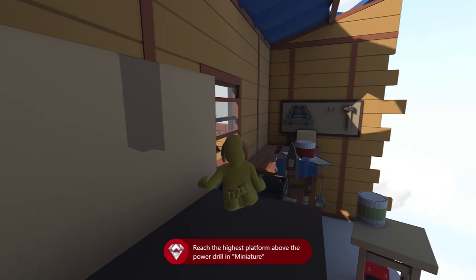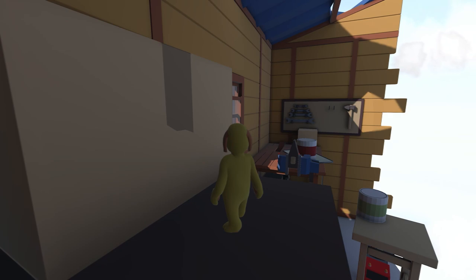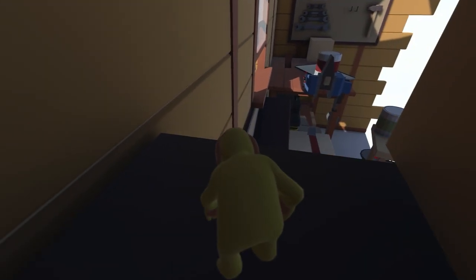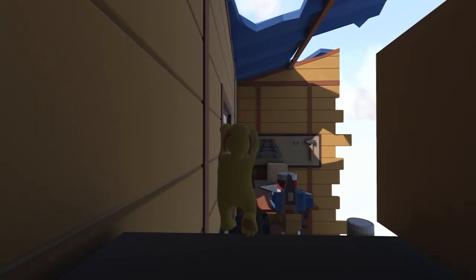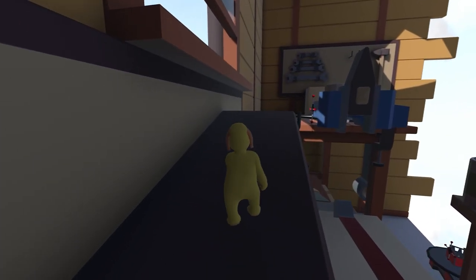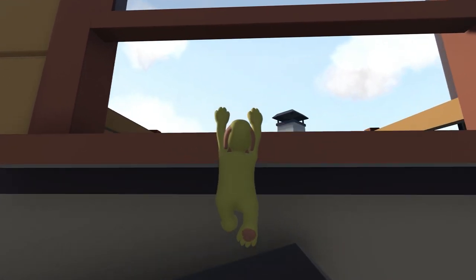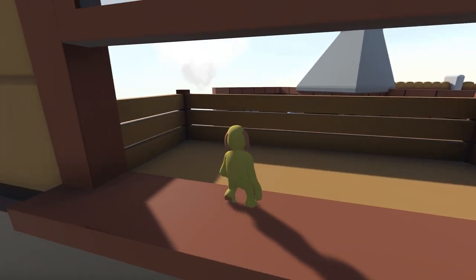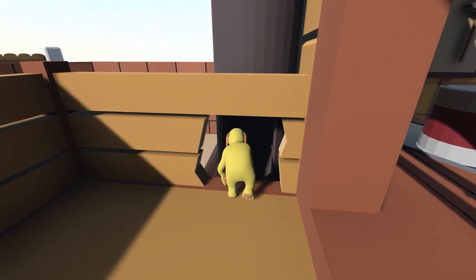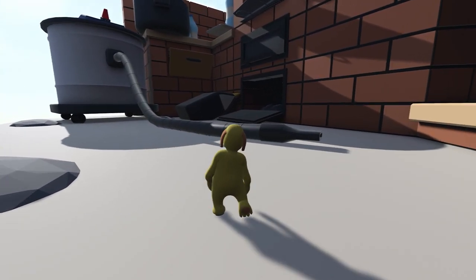From here we now need to make our way into the next section, which will get the Spotless Clean achievement for cleaning up all the ash. From the side of this box, move around the back and do a running jump — you should land on the shelf in front of us. From here we can make our way up to this windowsill. Stretch those arms up and pull yourself up. Once we've stepped outside the window, there's a little crack in this drain pipe on the right-hand side — we're just going to drop down that.